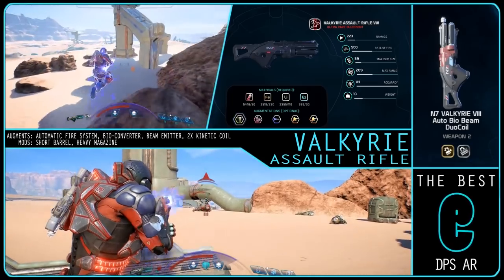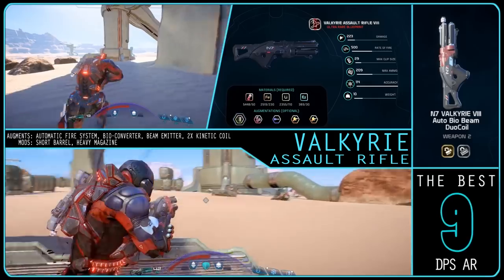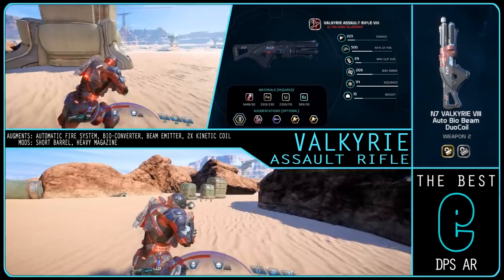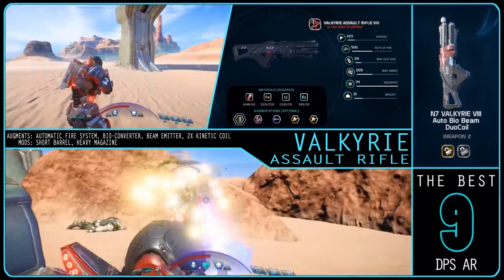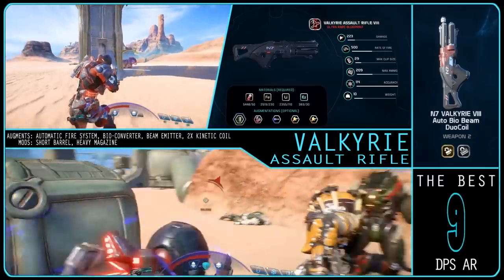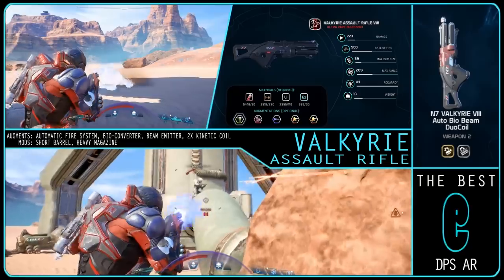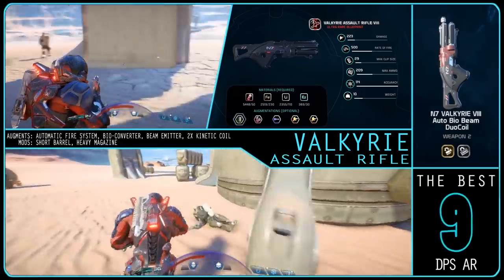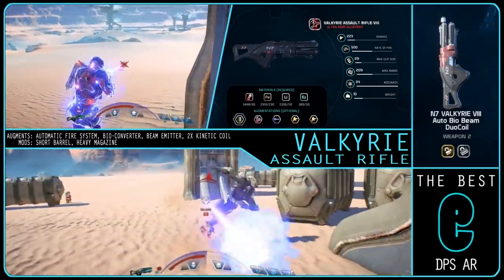Stability is still a very slight issue with the Valkyrie, even with the beam emitter, but it is easy to control at medium to long ranges. It should also be noted that the Sweeper with the automatic fire system is superior versus shields over the Valkyrie due to its 115% shield bonus modifier, but considering how shield hit points are usually about half of the health, the Sweeper's roughly 50% extra damage against shields but much lower damage against everything else makes the Valkyrie the best overall DPS choice.